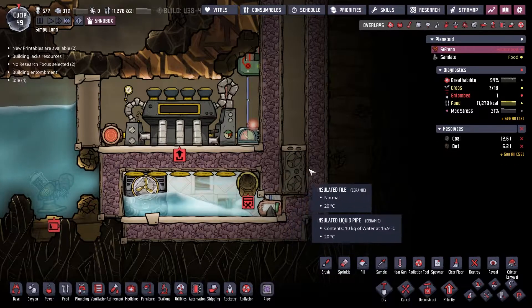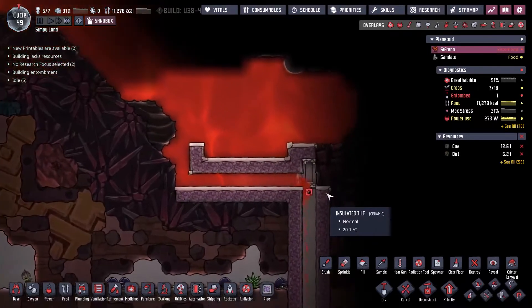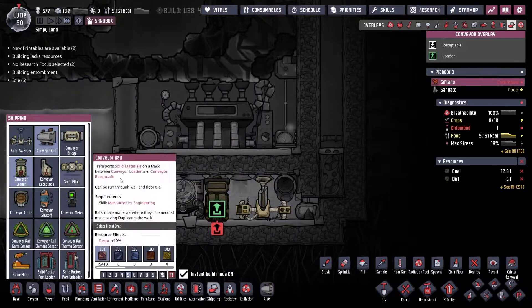Now, how do you limit the magma drops? The first thing to do is to avoid vertical drops. The second thing is to use a timed door. You could build a more efficient machine by using a conveyor rail to split up the igneous rocks and also to collect them for hatches or whatever you need. However, this isn't completely necessary.